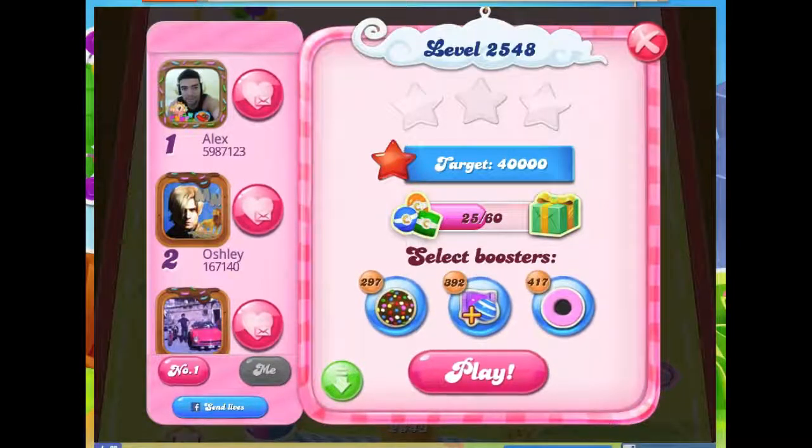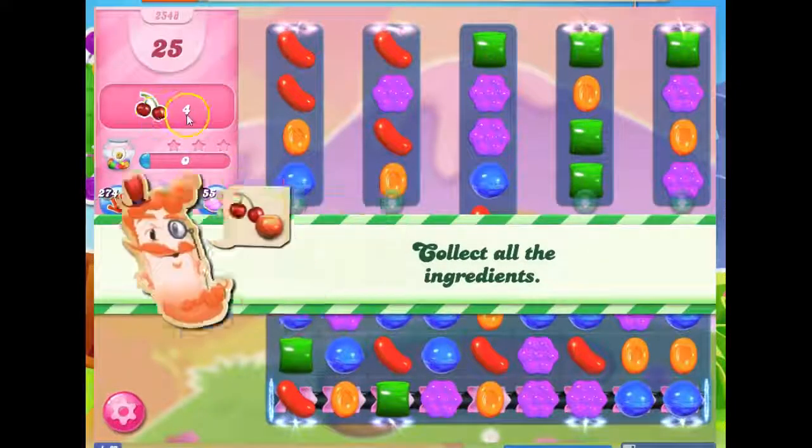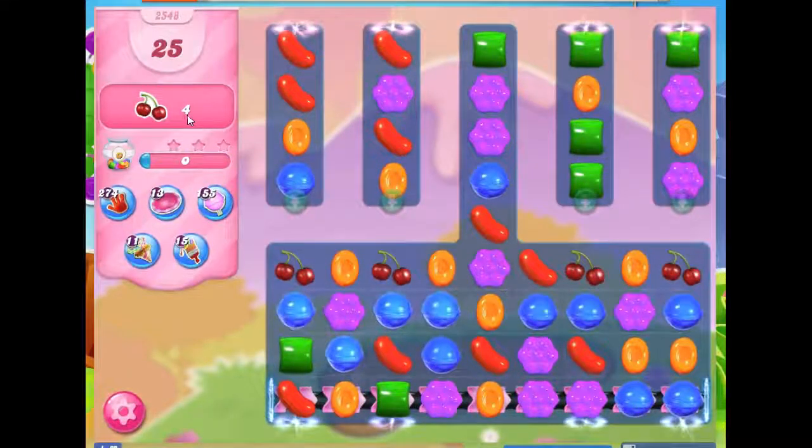Hi friends, this is Susie, your Candy Crush Guru, here to help you solve the puzzle of level 2548, where we have 25 moves to collect 4 ingredients.